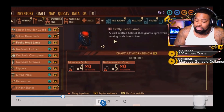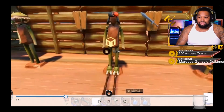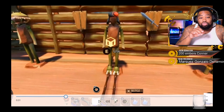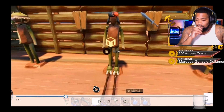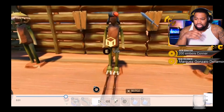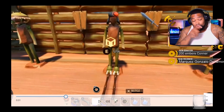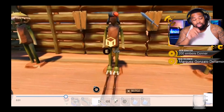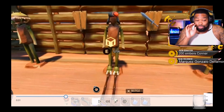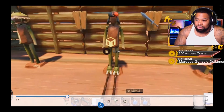If you look at this guy's feet right here — look at his feet — these are what you would use to walk across the top of water. I believe they call them striders or something. You get them from a spider, take the legs, format them, and you can actually walk on top of water. If you look over to the far left, you'll see that that helmet is for underwater exploration.